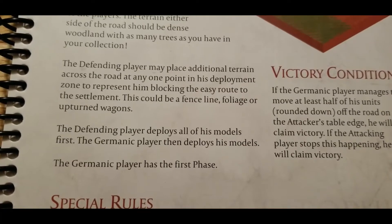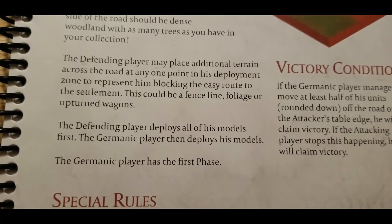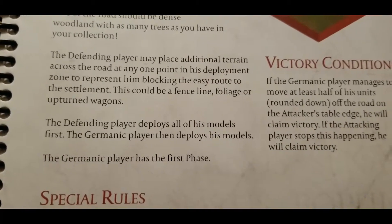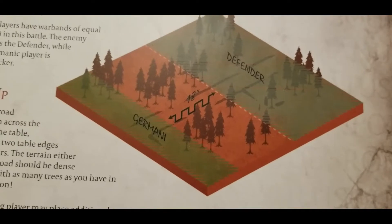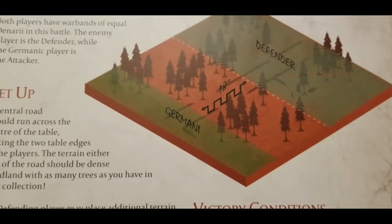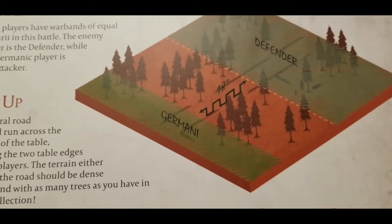The defending player deploys all their models first, then the German player deploys all their models — so this is going to be a rough one. Also, the German player has the first phase, so they get all kinds of information seeing how the defender is set up, and they're guaranteed the first turn. They can set themselves up in as advantageous a position as possible. The defender has about half the board to deploy in, and the Germans are 18 inches away. As the defender, you probably don't want to deploy right on the line, because an 18-inch charge is theoretically possible using a horn right away to get that extra activation.